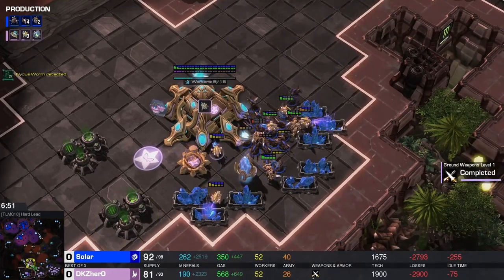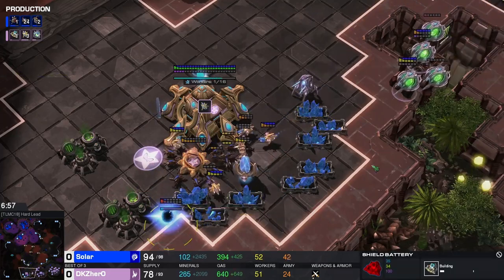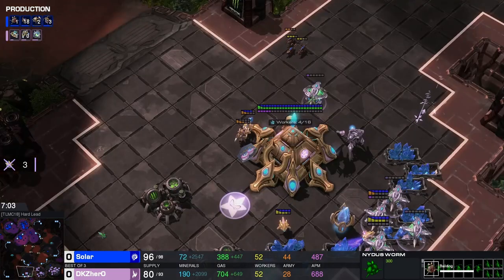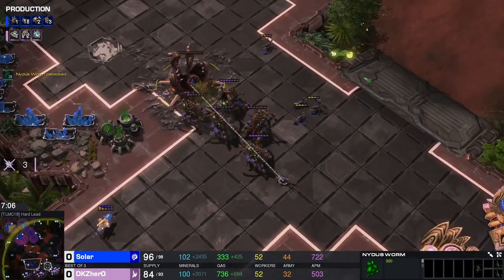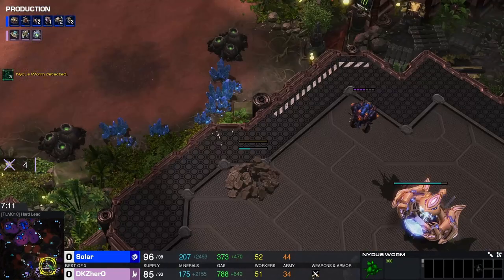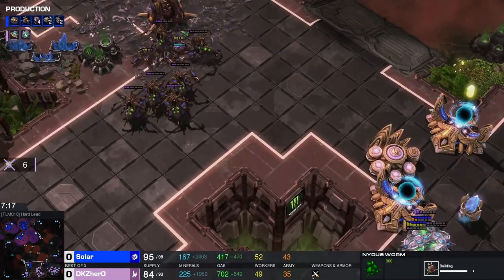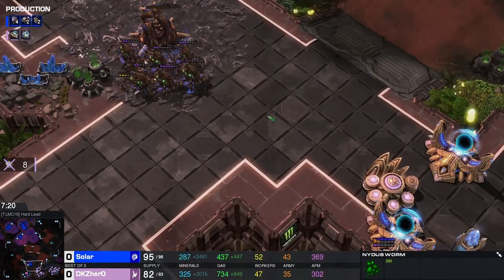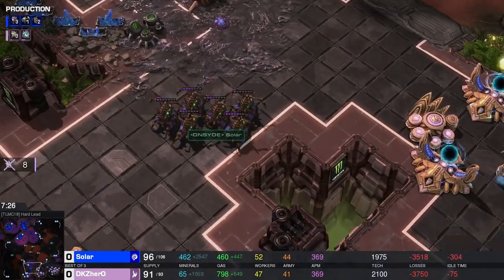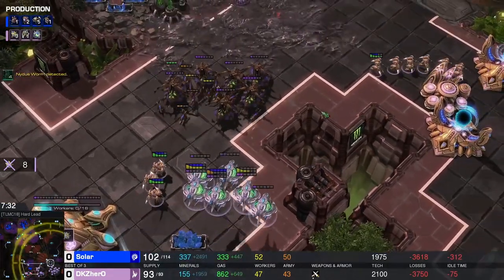The oracles will be able to get rid of the Nydus, but that does not stop these zerglings from causing absolute mayhem in the mineral line. The photon cannon does finish. Oracles are rushing to the defense, the cannon goes down, more workers going down. The Nydus is going to come out just outside here — and here come the ladies. They really rampage that worker line.